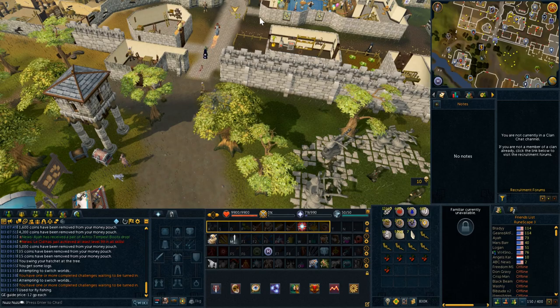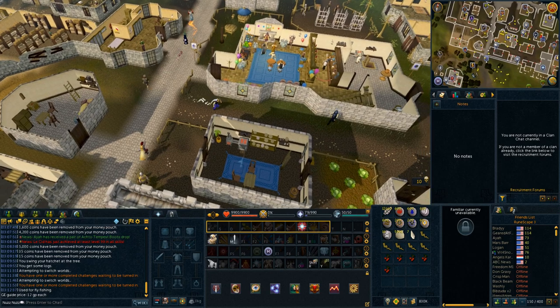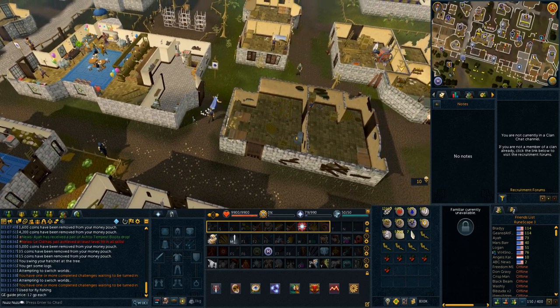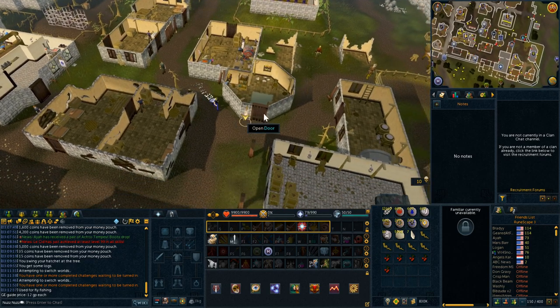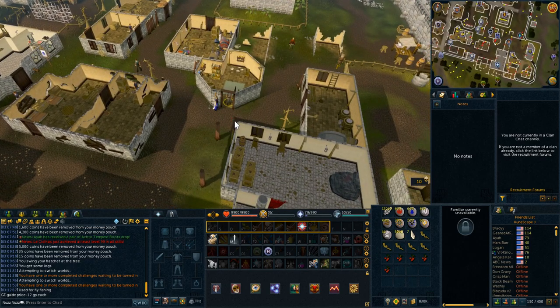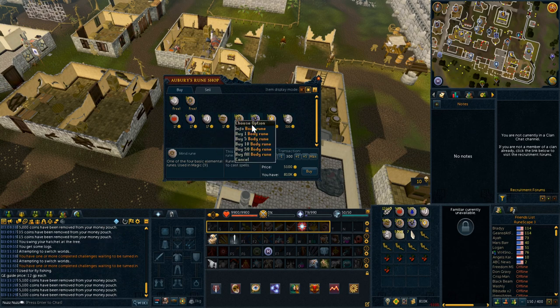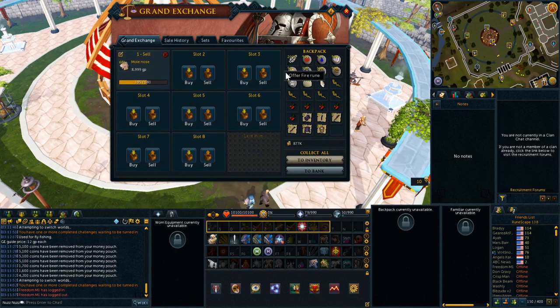Finally, the last part of the run: head to Varrock and go up to the rune shop. It's pretty much the same drill as before — buy the fire runes, water runes, air runes, earth runes, mind runes, and chaos runes. Basically all the runes except the death runes. And again, do not forget to take your free runes because that's free money. That's about it for the run — it only takes about five or six minutes.